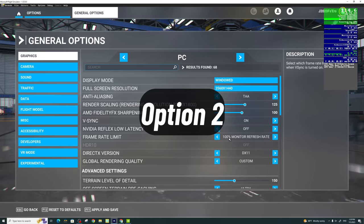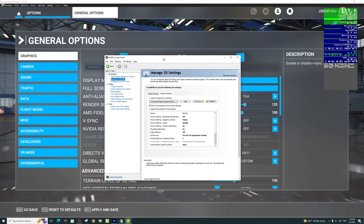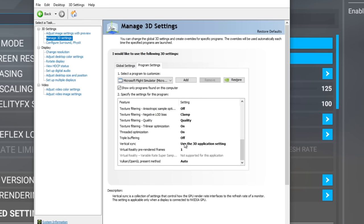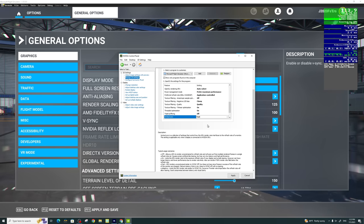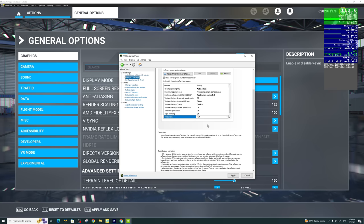If that doesn't fix the screen tearing, try option two: turn off V-Sync in Microsoft Flight Simulator, exit the sim, then in the NVIDIA control panel change from the 3D application setting to the fast setting at the bottom. This allows the GPU to render unconstrained without an FPS cap, similar to V-Sync off. If that still doesn't work, try reducing your monitor's refresh rate down to 60 and trying the various V-Sync options again. Hopefully one of these will work for you.